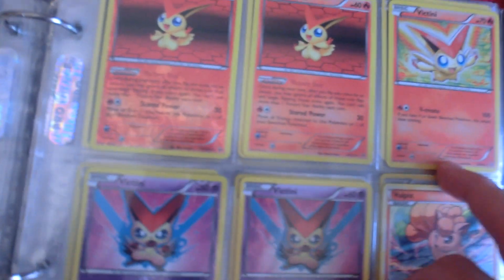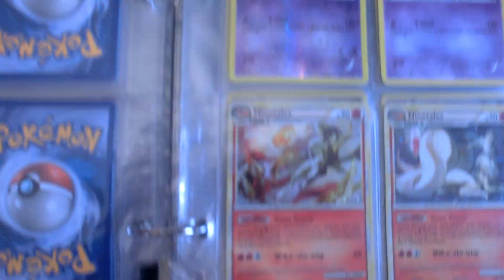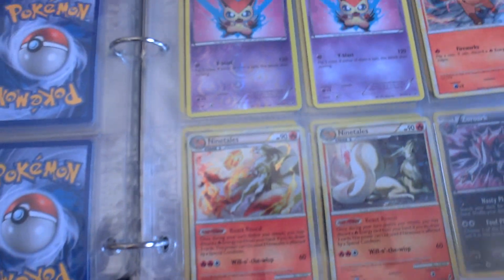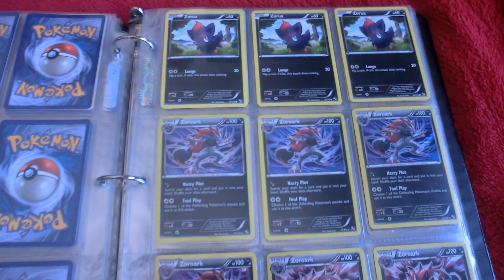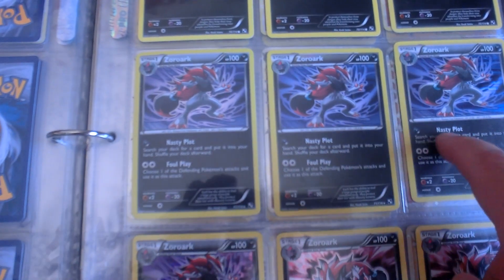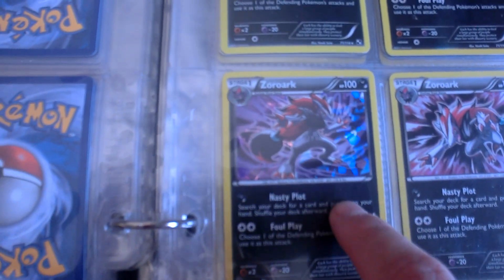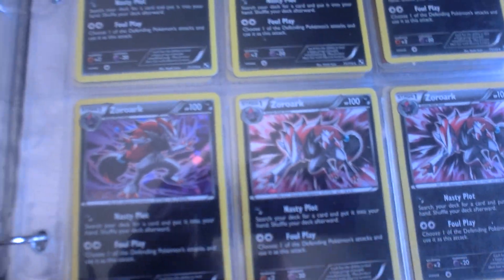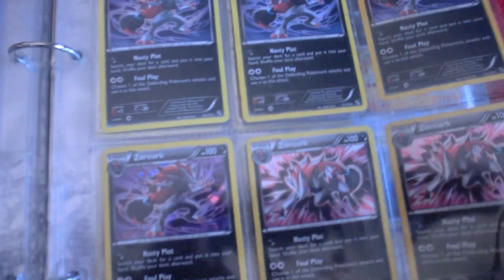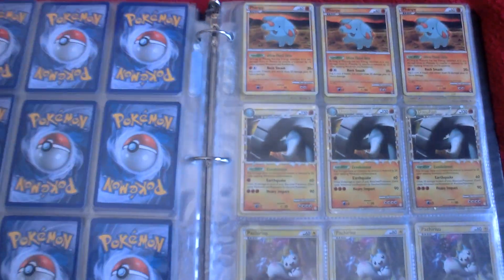We got two Donphan Primes, the V-Create Victini, a couple of V-Blast Victini — one's Reverse Holo — I got a couple of the Ninetales Ability ones, and some Voltik if you need it. Zoroark — these are all the Black and White ones — and we got the shiny version and a couple of the promos. One of them's in kind of bad shape, I'll let you know — just let me know which one you want and we'll hook it up.